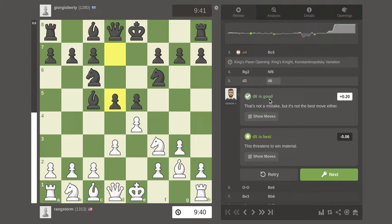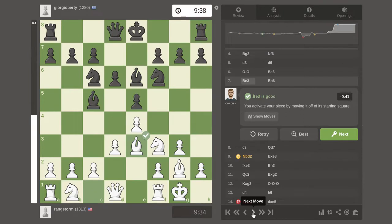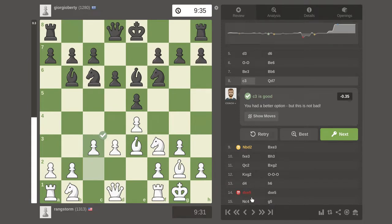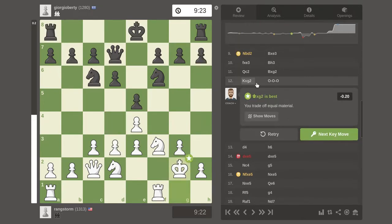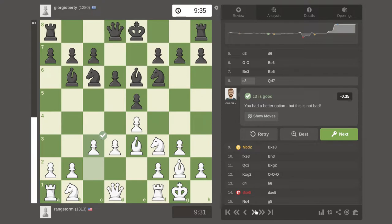So I move here and I'm basically just moving through the opening mechanically. Normally the knight would move here, over here — that would be a good move. And then the pawn would move, but in this case I decided to move the pawn first because the knight can go here or here, and this will stop that from happening.